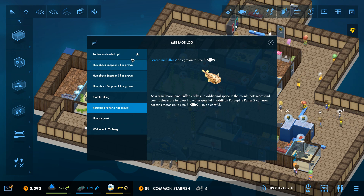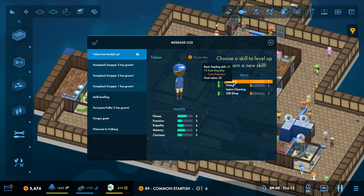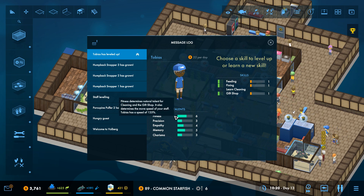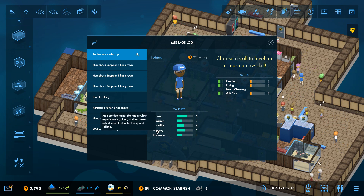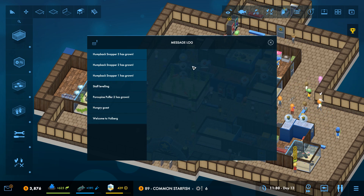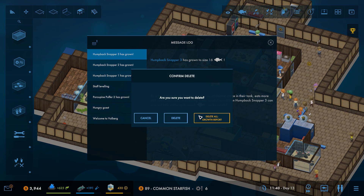Tobias has now leveled up — fantastic! Let's see what he's really good at. He has a natural talent for cleaning and the gift shop, and he's also really good at memory, so he's a natural talent for fixing and talking. Let's level him up in fixing. I love how I'm actually able to help our staff with what they can learn.